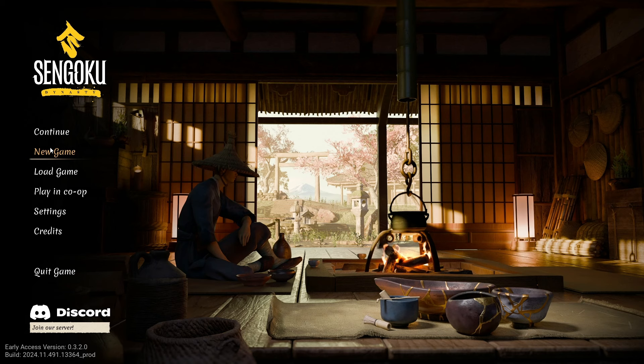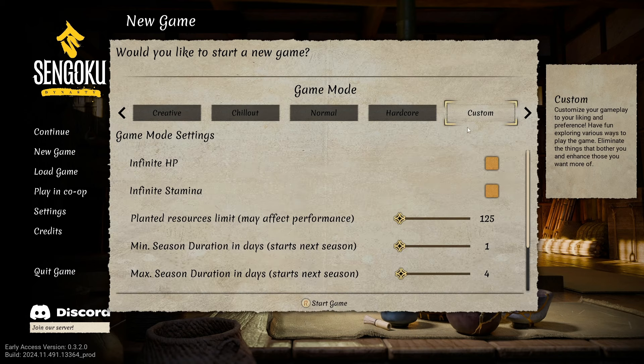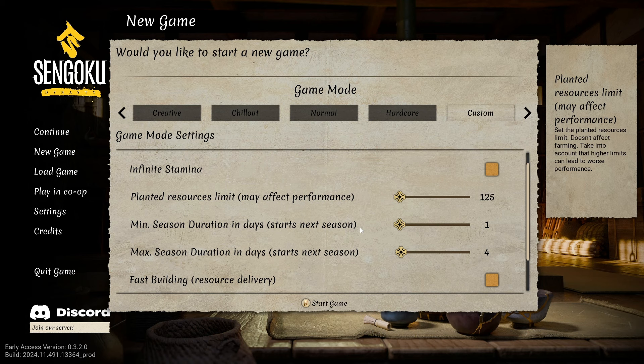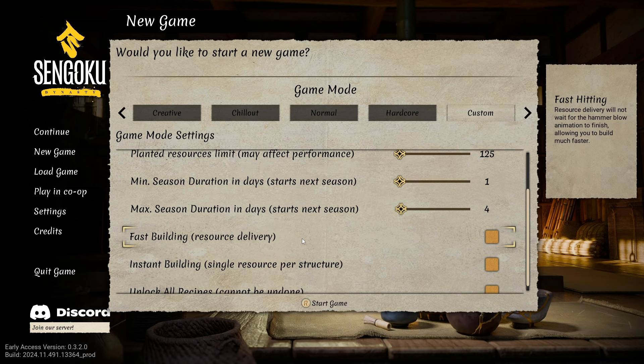We're not going to continue the old game, and that's alright — let's start a new game. They've added a creative mode, a chill-out mode to minimize challenges, a normal balanced mode (probably where I'll be), hardcore for the future, and a fully customizable option. You can adjust infinite HP, stamina, minimum and maximum days of seasons, and fast building — I love that.